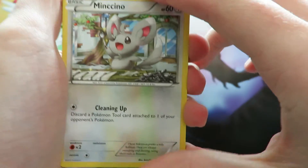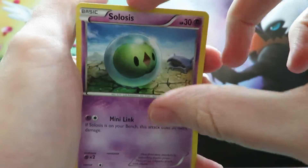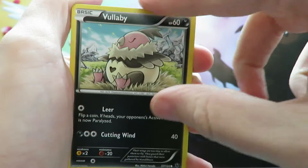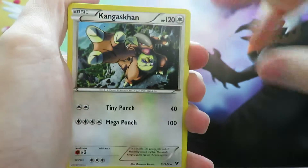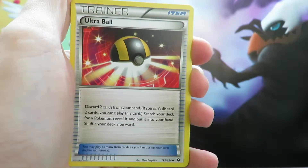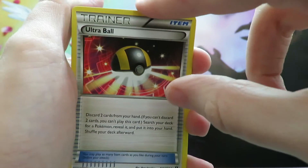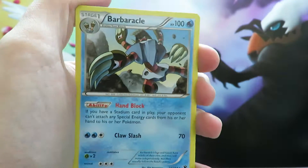So we start off with a Minccino, a Cottonee, a Solosis, a Vullaby, a Koffing, a Kangaskhan, a Kabuto, and an Ultra Ball Trainer card. Our reverse is another Ultra Ball, and our final card is a Barbaracle — so nothing yet.